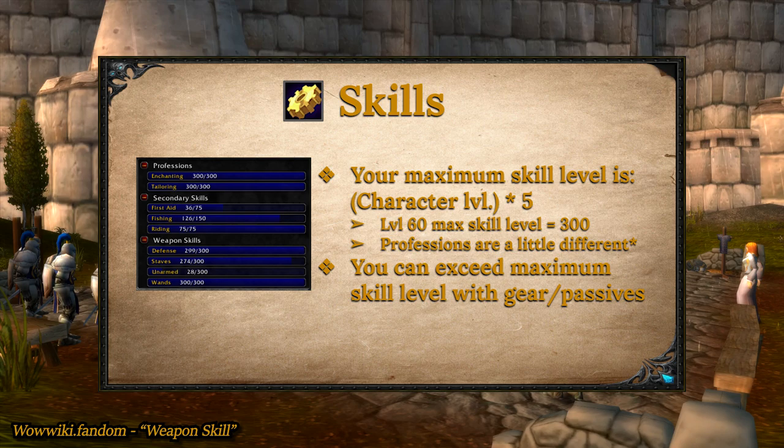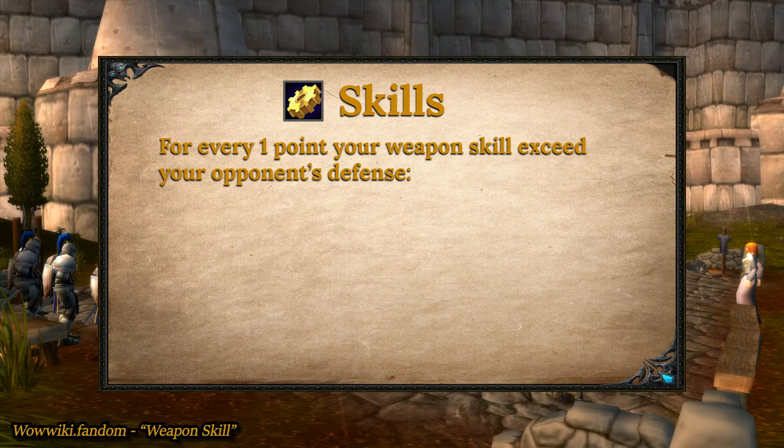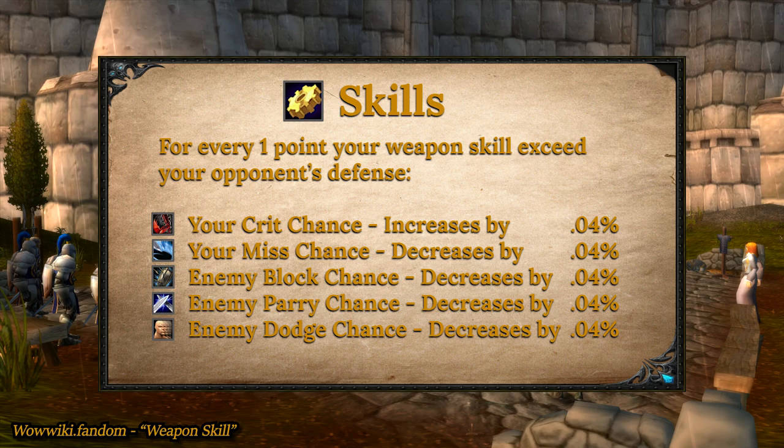When you attack, your weapon skill will be compared to your opponent's defense skill. For every one point of your weapon skill that exceeds your opponent's defense, you essentially increase your chance of landing the attack by 0.2%. That 0.2% chance is broken down further. This can be the inverse as well — for every one point your opponent's defense skill exceeds your own weapon skill, your crit chance decreases by 0.04%, your miss chance increases by 0.04%, and so on.